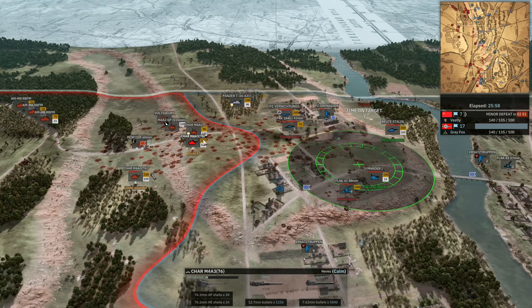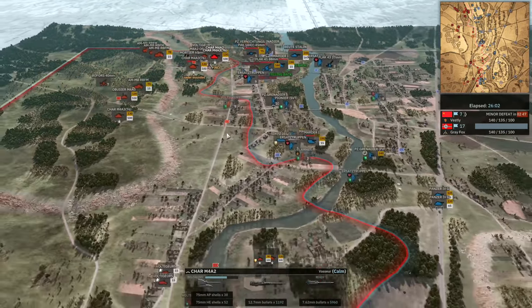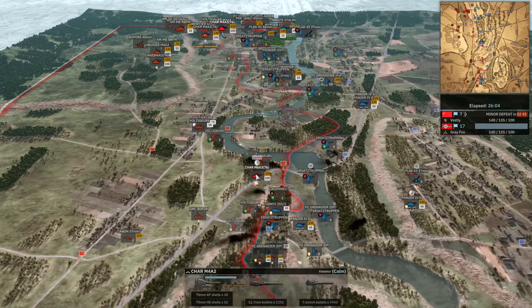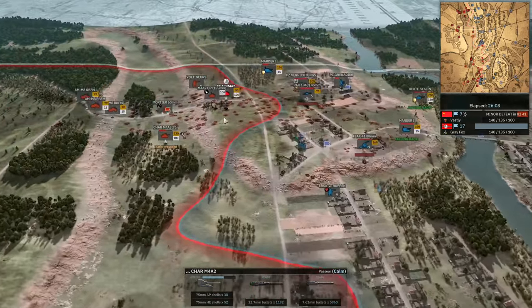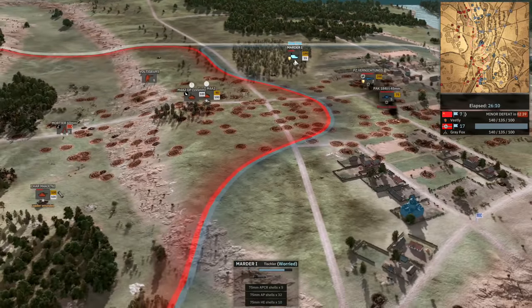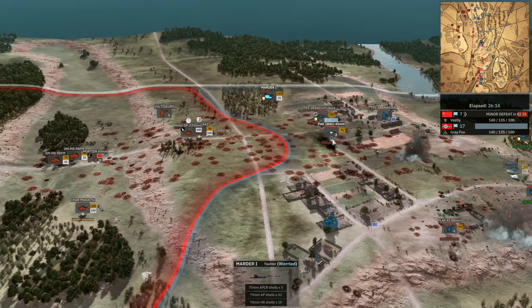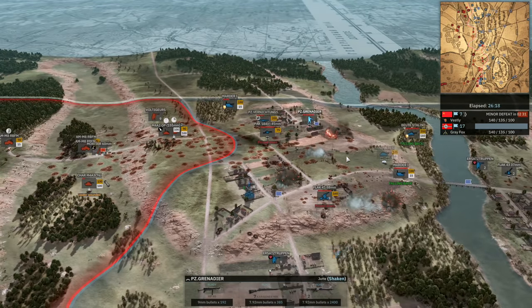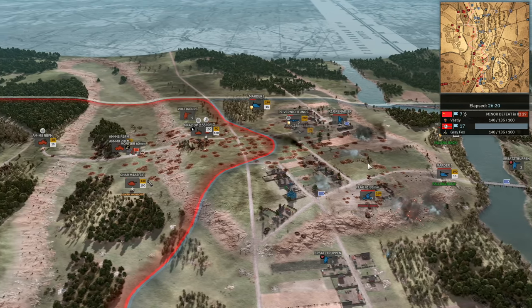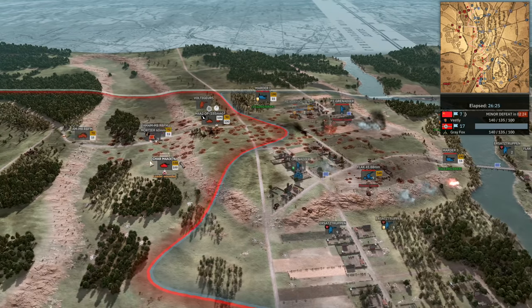There looks to be potential for a push-back by Vestli, but the M4A3 is going down — I believe that was to the Marder. Good kill. The Panzergrens are going to be pinned down. Off-map is coming down again — the Beutestallin is still alive, so that's still going to be a pain to get rid of, especially without the M4A3. The 76s are close by. Looks like flamethrowers are being overrun in the centre. Greyfox is just probing all of Vestli's weak points now to put the final nail in the coffin.